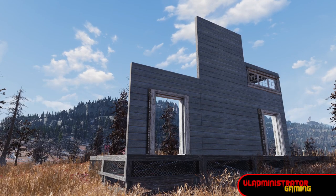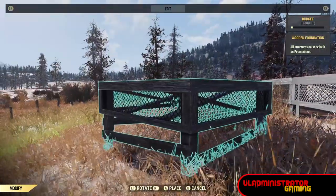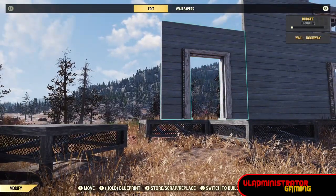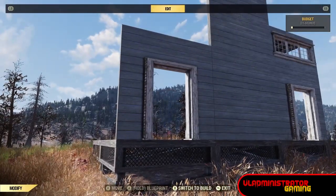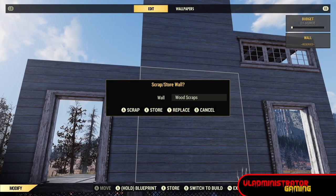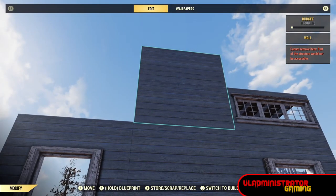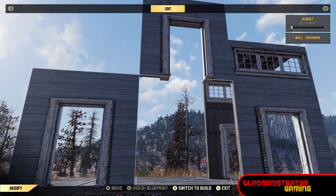Moving on from floating roofs, let's go to floating walls. The easiest way is with a door frame and then moving the foundation out from underneath. But maybe you want something taller in the sky — for that you can build up and then switch these two door frames above the starting point and then remove what is underneath them.